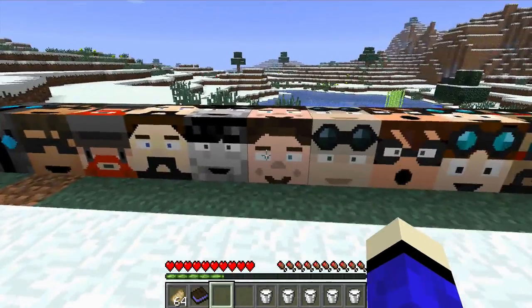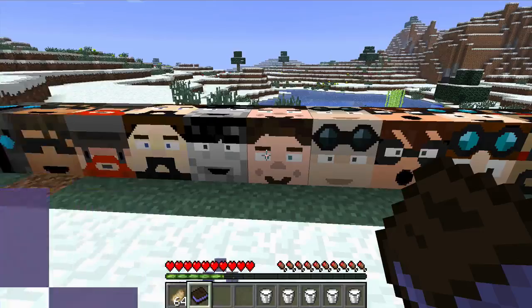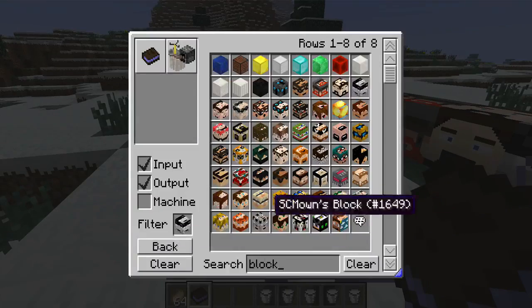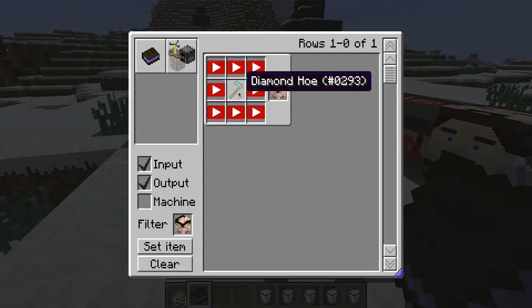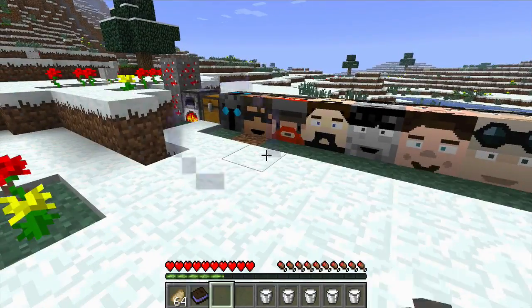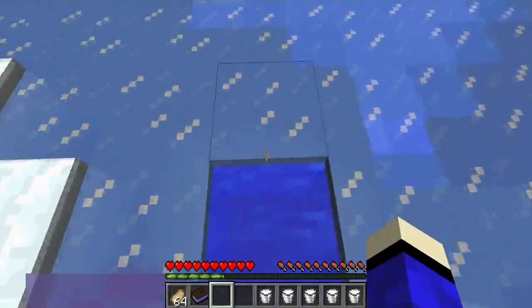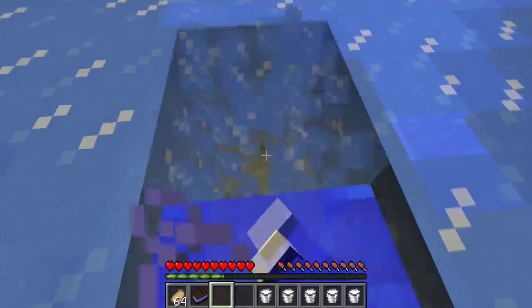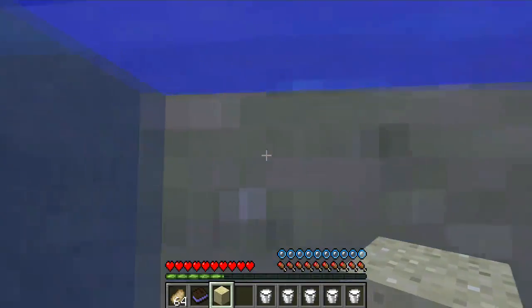Next is SJin, which gives you Water Breathing. It's a diamond hoe and Youtuber Essences. If I were to sit in water, I'd never die with this.